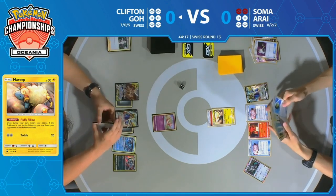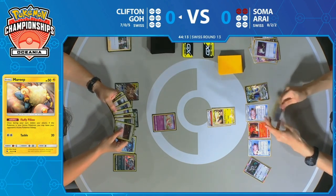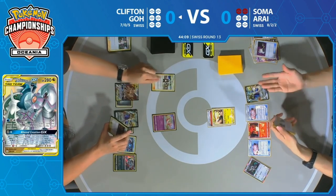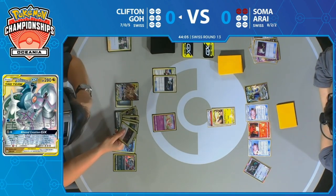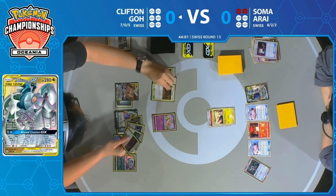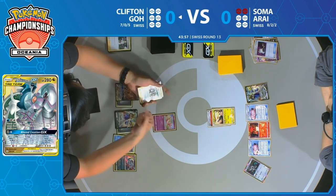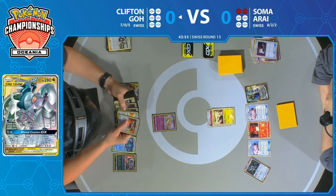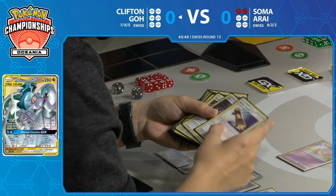That's going to give Soma one more turn to slow the game down and continue to play Bellelba & Brycen-Man. Keep in mind, Clifton still has six prizes remaining. Soma actually wants to fall behind on prizes at first — as weird as that sounds — because he wants to be able to play Lieutenant Surge's Strategy to use multiple Bellelba & Brycen-Man and really speed the clock up against Clifton.